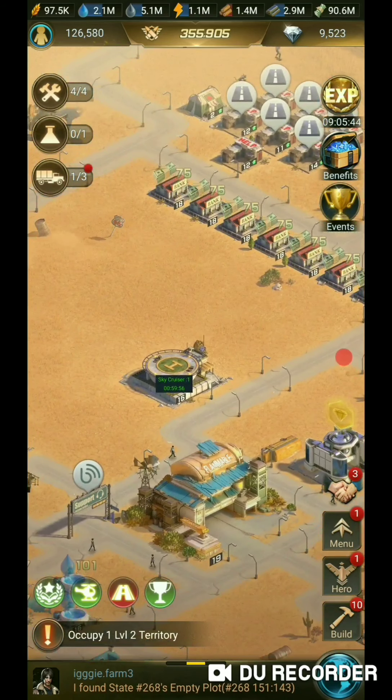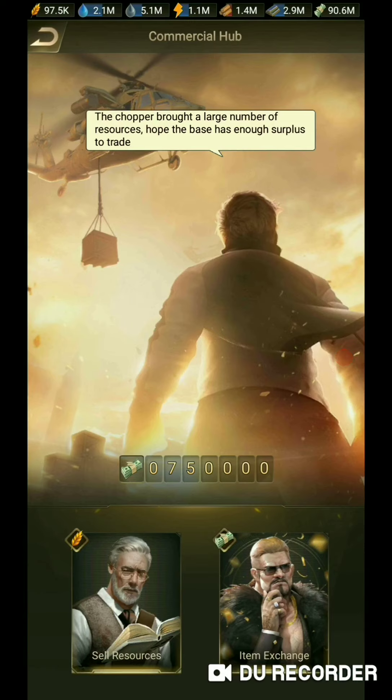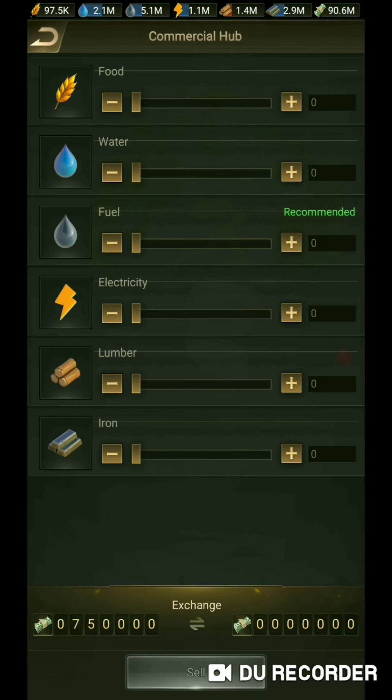Finally, as if it couldn't get any better, traders can also trade or sell resources in the commercial hub for less — getting the same amount of money as any other class but with a better rate. Meaning if you have excess food or excess wood, you can go ahead and trade it in at the commercial hub for even more money. As if you already didn't have enough — this particular base has 90 million dollars on it after being hit several times — you can still get even more money.